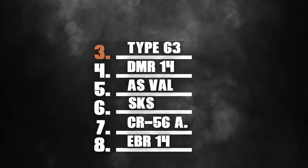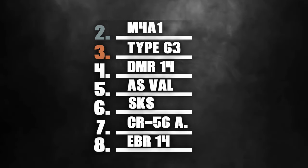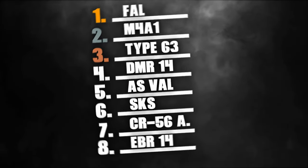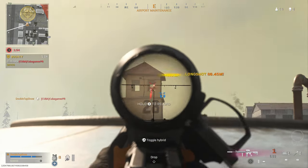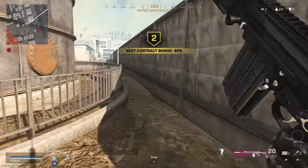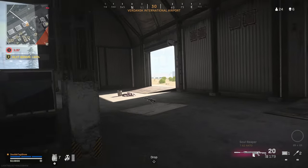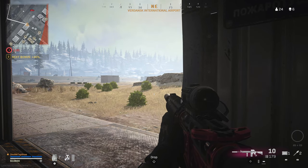The Type 63 takes third for its impressive 498ms TTK at close range and solid 664ms TTK at range, with a 25-round base mag and the best handling stats on the list. Runner-up is the M4A1 with .458 SOCOM rounds — a 480ms TTK beating everything at range past 30 meters with a 92-meter base range. Coming in at number one is the FAL: an incredible 360ms TTK up close, the second fastest TTK at range, assault rifle ammo, good handling, and very low recoil.